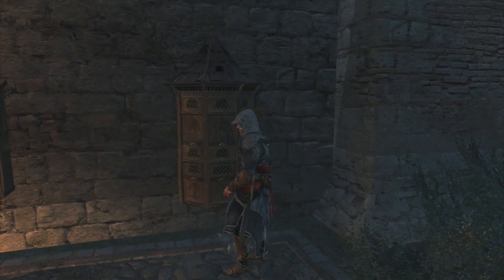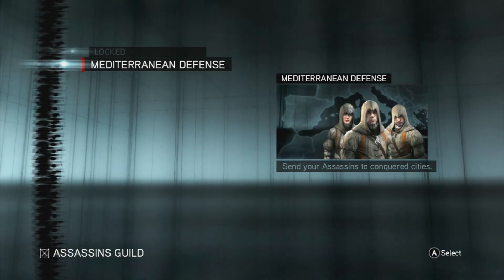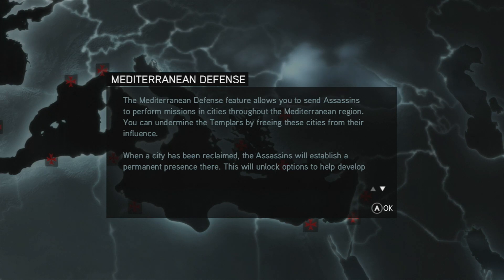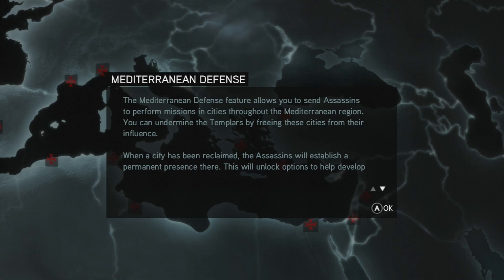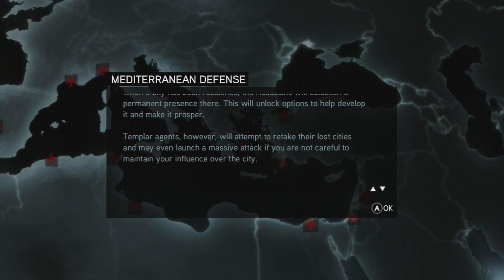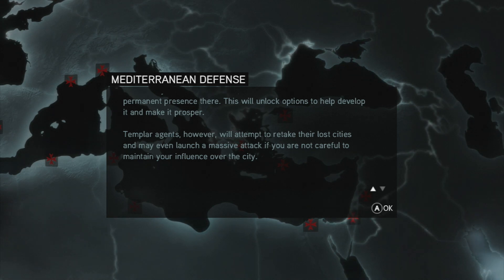Let's take a look at the new Pigeon Stalls, I'm assuming. Mediterranean Defense — send your assassins to conquered cities. The Mediterranean Defense feature allows you to send assassins to perform missions in cities throughout the Mediterranean region. You can undermine the Templars by freeing these cities from their influence. When a city has been reclaimed, the assassins will establish a permanent presence there, which will unlock options to help develop it and make it prosper. Templar Agents, however, will attempt to retake the lost cities, and they may even launch a massive attack if you are not careful to maintain your influence.